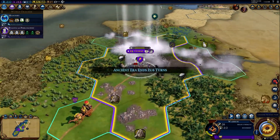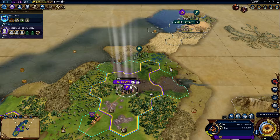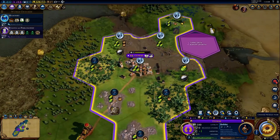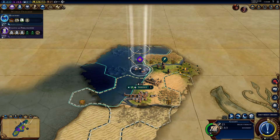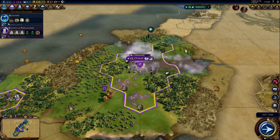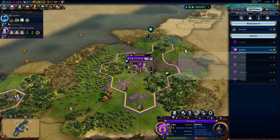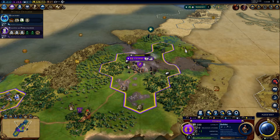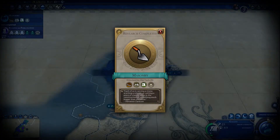I did not expect that to happen, but it didn't really do very much and I think it made these grounds a lot better. Let's go ahead and get a library. I want to save my gold — I don't need to buy anything new right now.